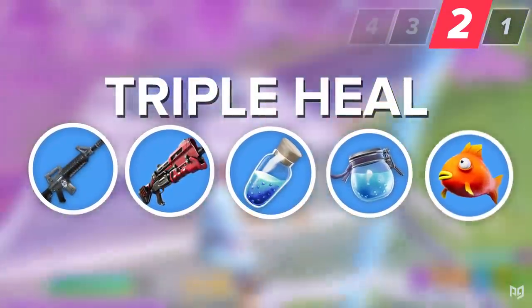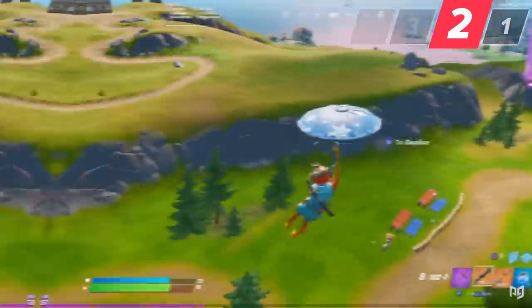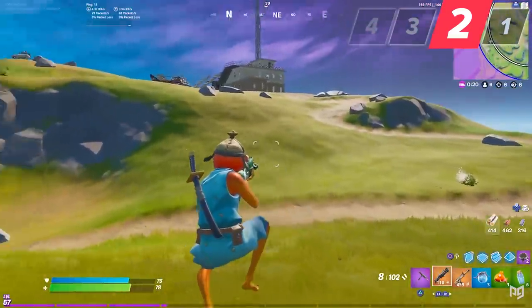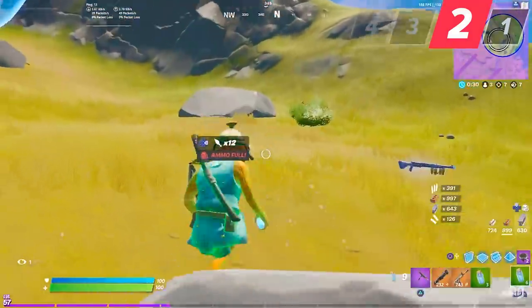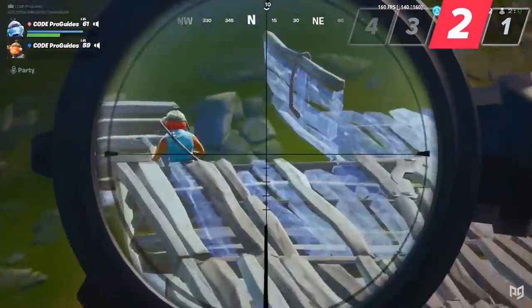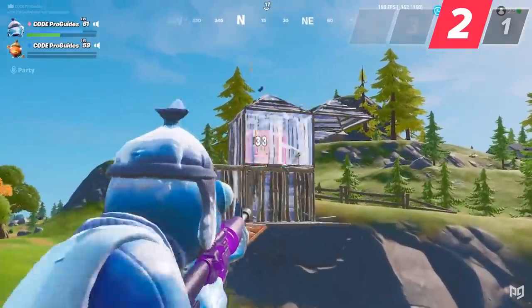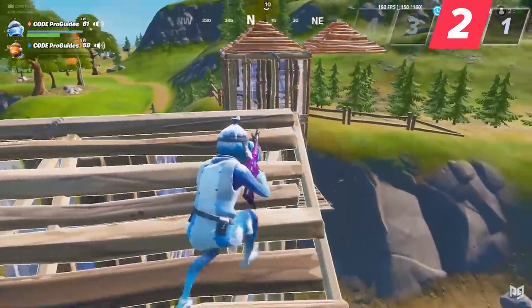Our next loadout is the Triple Heal, consisting of an AR, tac shotgun, minis or splashes, big pots, and floppers. For all you defensive end-game players, the Triple Heal should be your go-to. You should never underestimate the power of healing items — anytime you get low you can tunnel, reposition, and heal right back up to full health. Imagine going up against someone with floppers and chug splashes: even if you hit them for 180, just one five-second opportunity is enough for them to heal back to full.